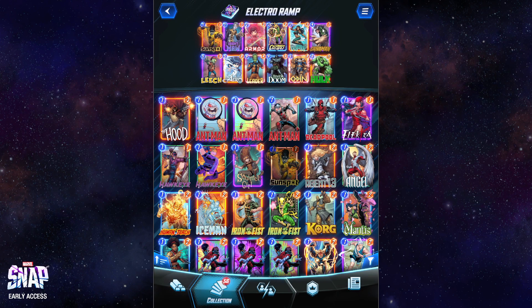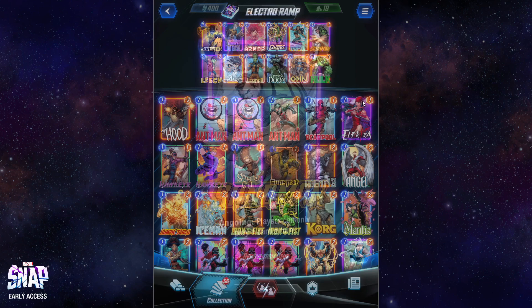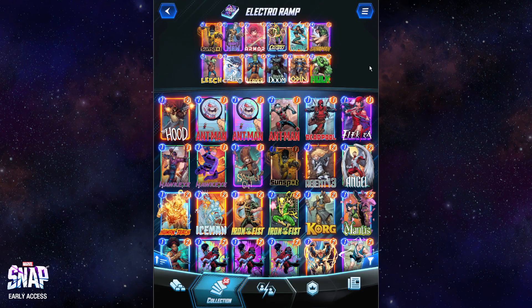I'm probably going to remove Sandman and put White Queen back in. Sandman just felt like a dead draw most of the time, and even against Zabu it didn't feel that great. I love this deck for a couple of reasons: I like slamming big stuff — big boy after big boy is kind of fun. It plays a lot of my favorite cards like Doom, Wave, Sunspot, Arrow, Ebony Maw. And I don't have to think that hard.